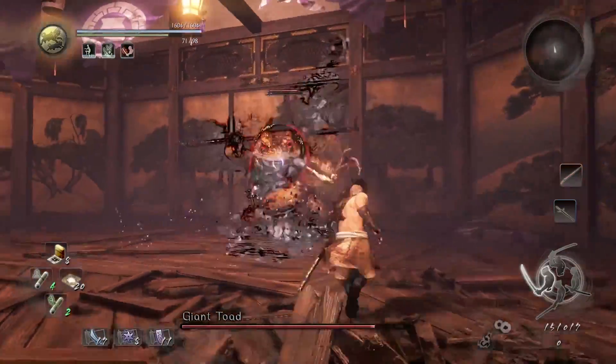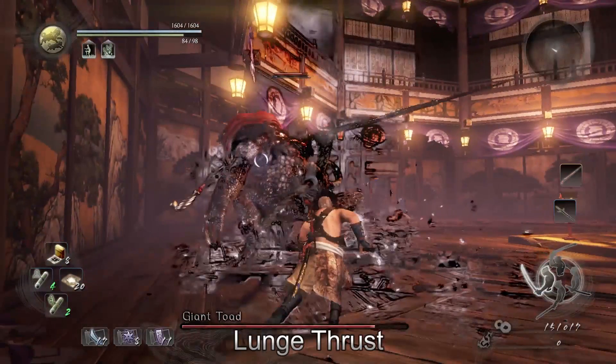The ground stab does have an AOE on it — it's a little bit small, but it's there. The lunge thrust comes out a little bit faster than the other spear combos, so you can make sure to be in the right position.